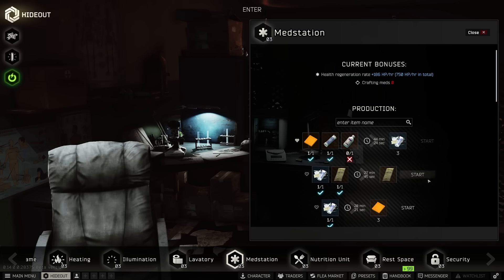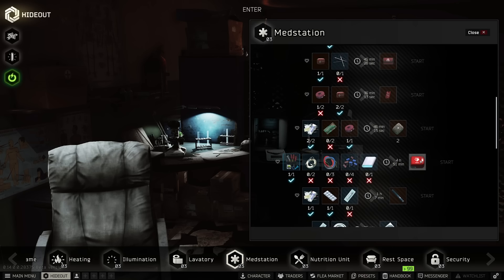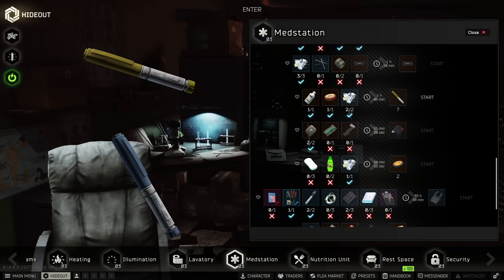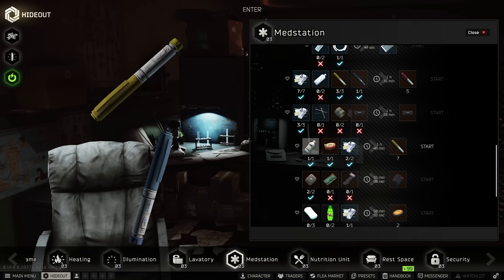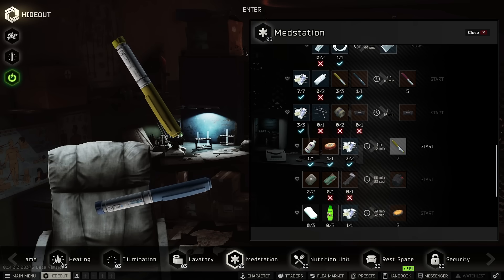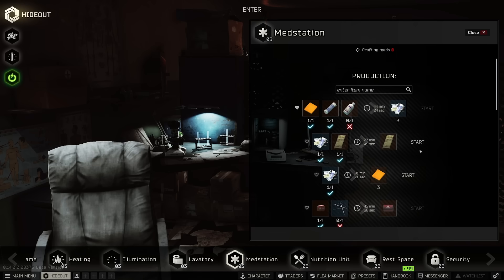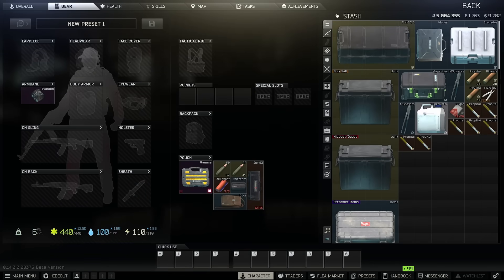At nighttime for the med station, none of the crafts are very long except the defibrillator, but I don't like doing that because it's expensive and you lose money. So usually at night I'll do either Propidols or SJ6s depending on how much of each I need. The Propidols take golden star and ibuprofen — I have a bunch of these but don't like using those painkillers since they take a ton of hydration. I do like Propidols because they take no hydration. So: piles of meds and cheese during the day, sometimes Calic-B, and either Propidol or SJ6 at night.